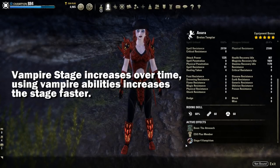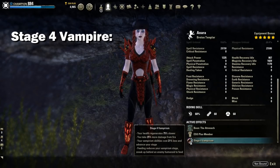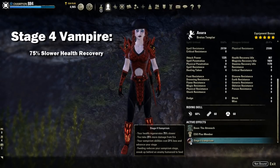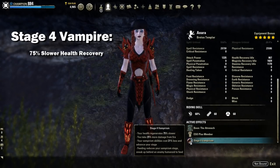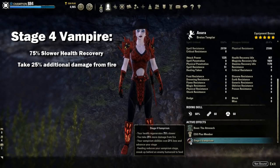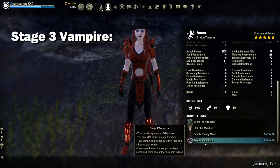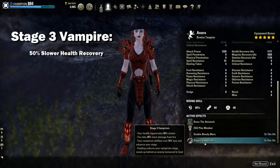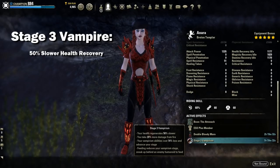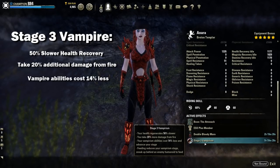If you do not use vampire abilities, you will go deeper and deeper into these stages over real time. Stage 4 vampire will have a penalty of 75% slower health recovery, you will take 25% additional damage from fire, and vampire abilities will cost 21% less. Stage 3 vampire will have 50% slower health recovery, you will take 20% additional damage from fire, and vampire abilities will cost 14% less.